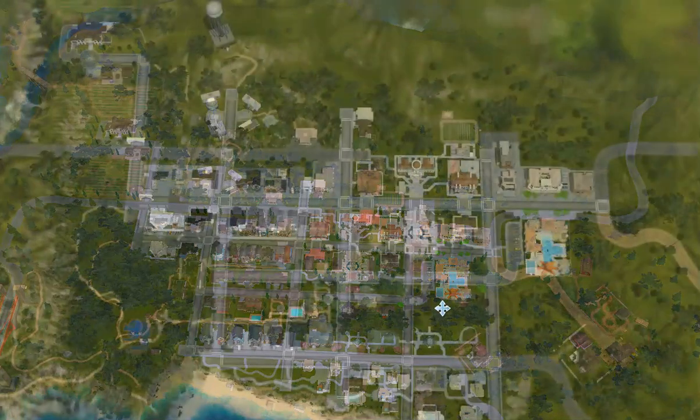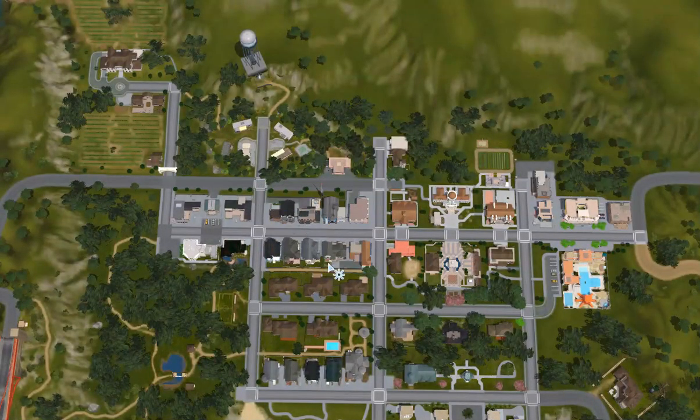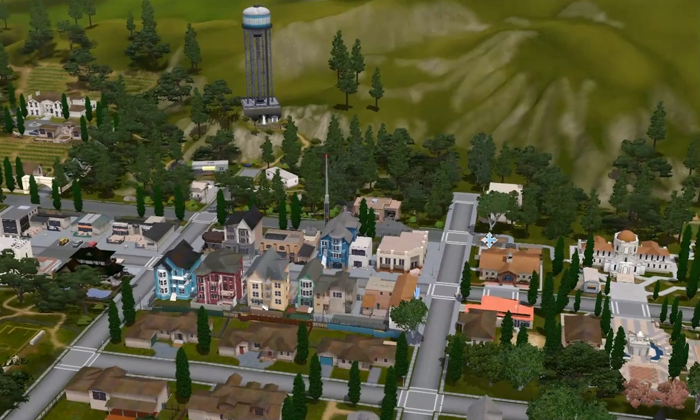Next, after downtown, we have Old Town — it's the absolute worst to maneuver around because it's quite narrow. We have 10 lots: 4 community lots and 5 residential lots. The community lots include the theater, the academy, stores, the radio station for the journalism career, the gym, the police department, and a pub.